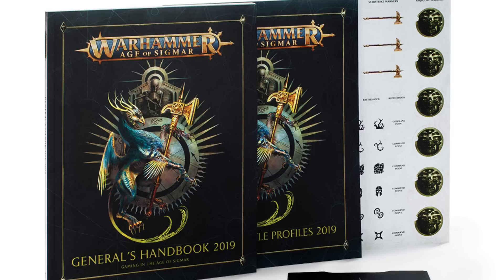We're going to kick off straight away with matched play changes. There are 18 battle plans in this book, and you can roll a d3 and then a d6 to determine which mission you want to play. These specifically supersede the battle plans in GHB 2018 and the core rules.